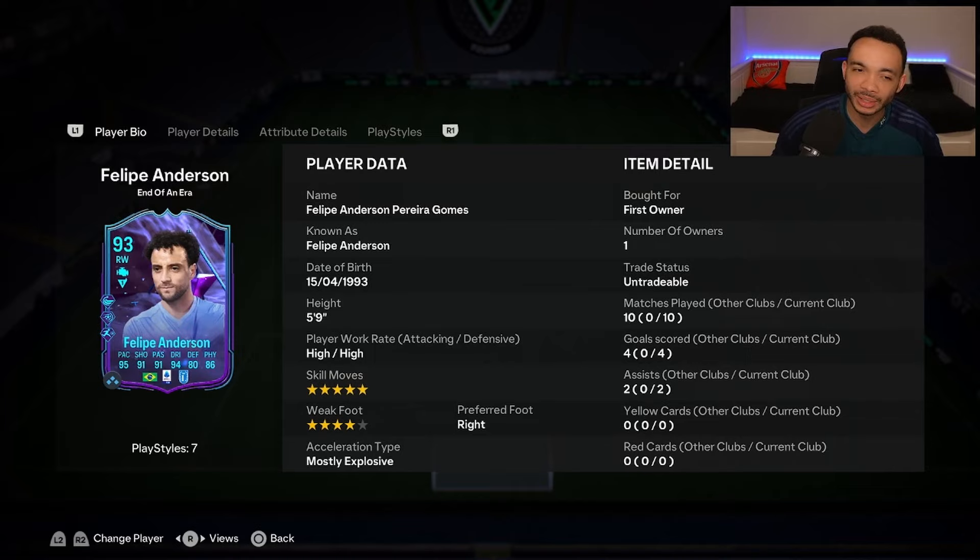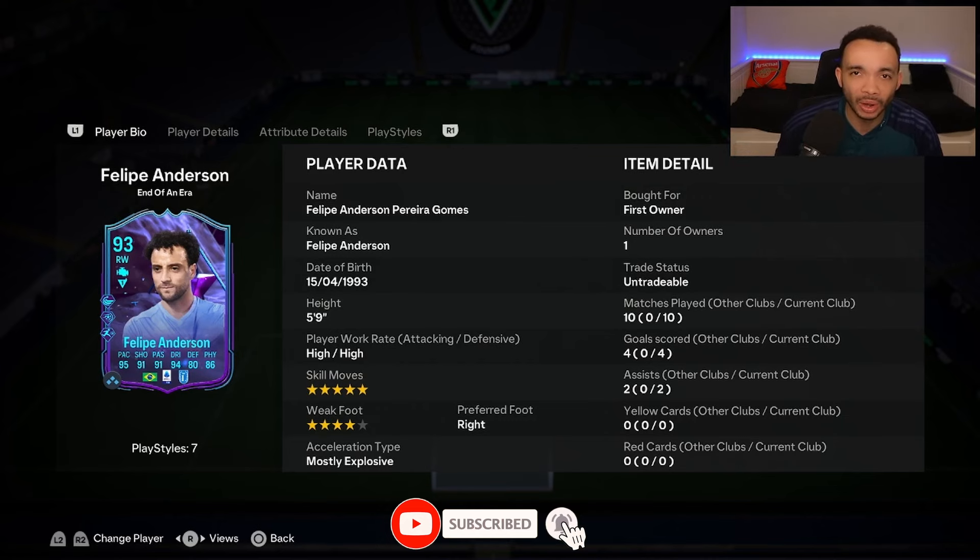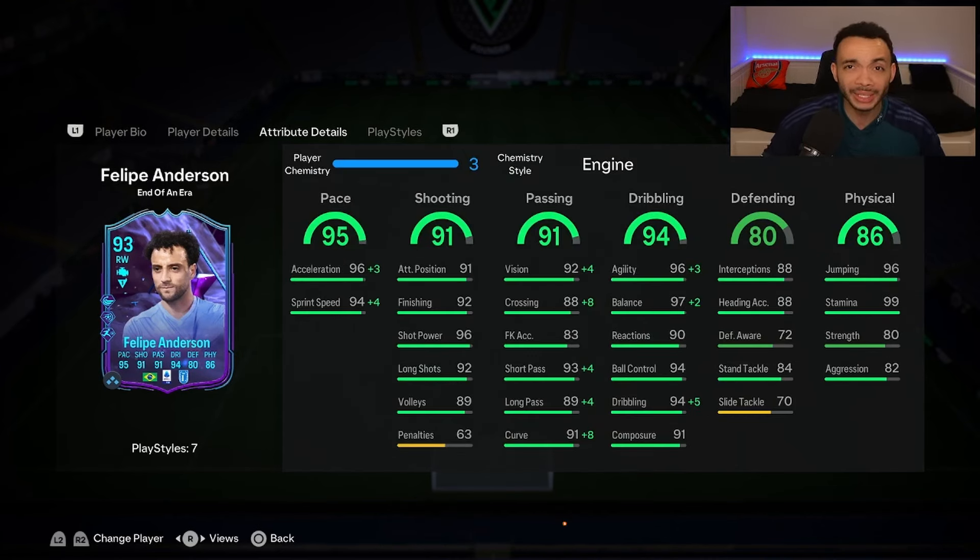93 End of an Era Felipe Anderson — do I recommend the SBC? Well, is he worth 115k? Probably yes. But do I think he'll change your life? No. I think he's a pretty good card that can do his job well, but isn't really pushing near that top tier. His pace is good but there are definitely faster players — he does have enough pace though. His shooting — he was a bit of a bar machine, hitting the bar all the time, and I was a little disappointed. Power shots were going slightly off the mark, and yeah the shooting was a bit iffy.